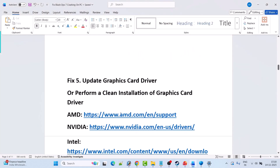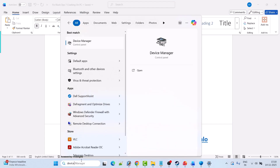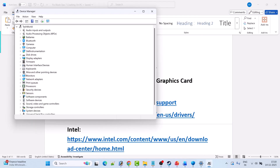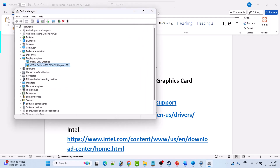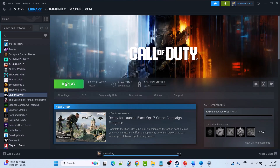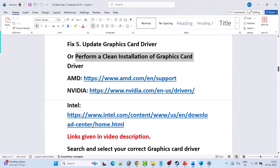Fix 5 is to update your graphics card driver. In Windows search, type Device Manager and open it. Expand Display Adapters, right-click on your graphics card driver, and select Update Driver. Click Search Automatically for Drivers, then close it and launch the game to check. If that doesn't work, perform a clean installation of the graphics card driver.